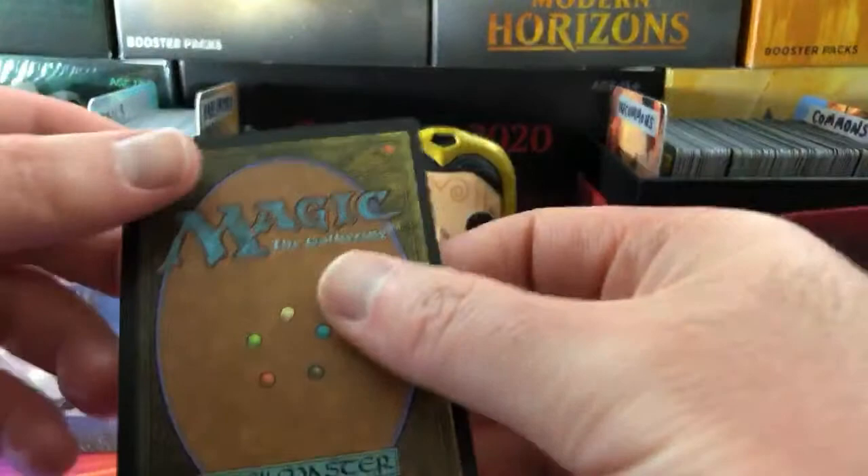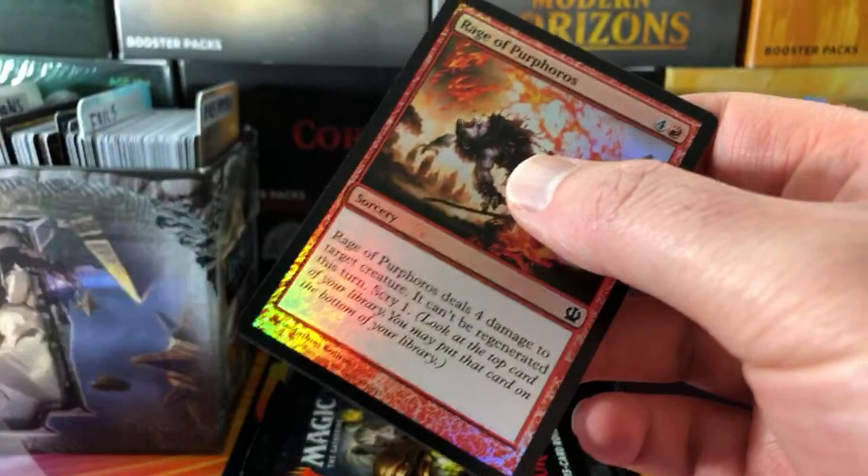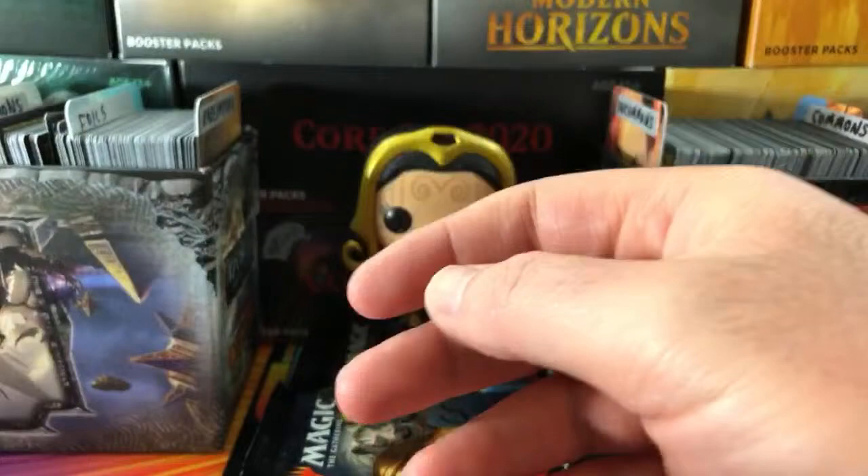Next we've got Mike R. We'll dig in for the foils and reveal a Rage of Purphoros - that's got some particularly nice foiling on it. Very cool. Thank you for being a patron, sir.